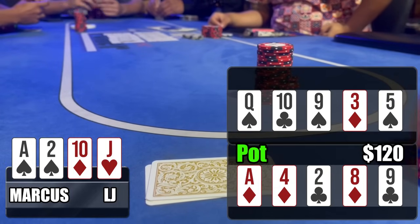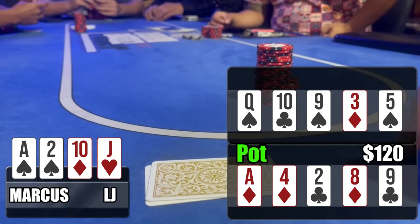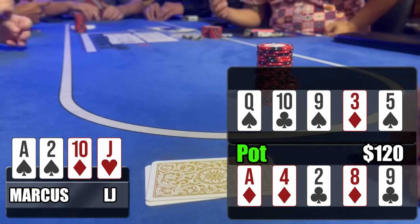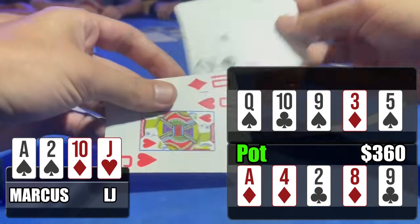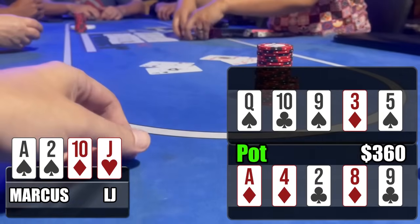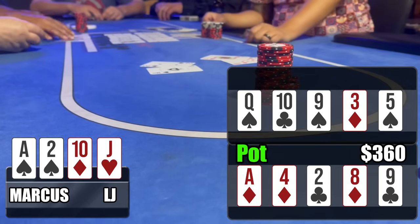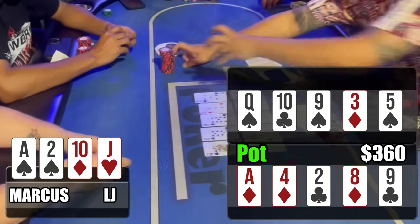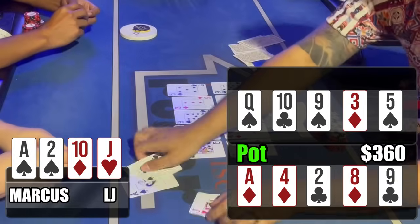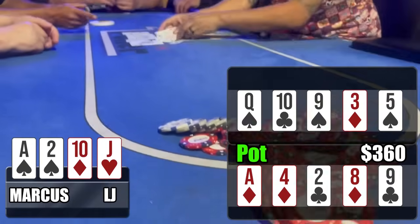But the big blind ends up folding. I let the button know I have the ace-high flush up top and two pair on the bottom. Luckily, he actually had the king-high flush up top and just a pair of kings on the bottom — so we scoop the $360 pot. Definitely putting us into the black and heading in the right direction.